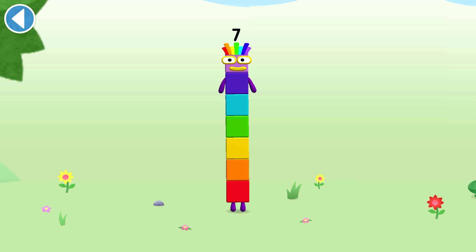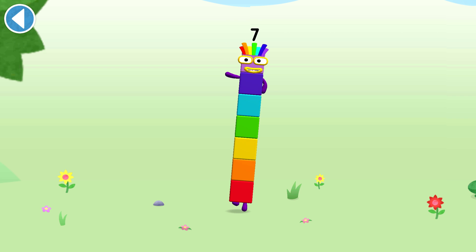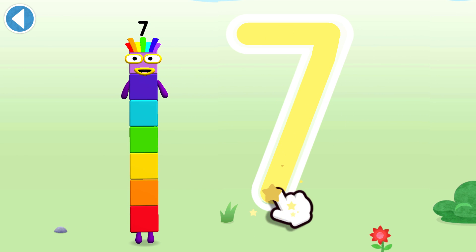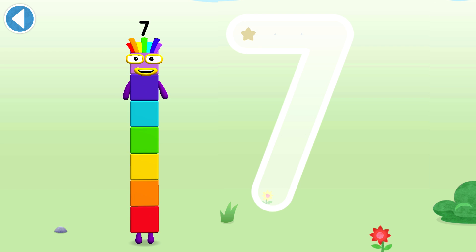This is Numberblock Seven. This Numberblock is made up of seven blocks. I am seven. A line in the sky and down to the ground — that's how lucky seven's found.